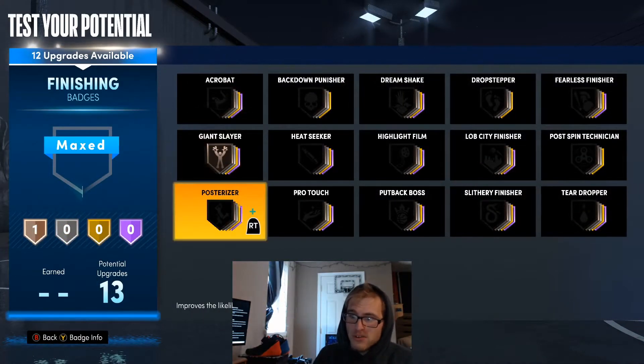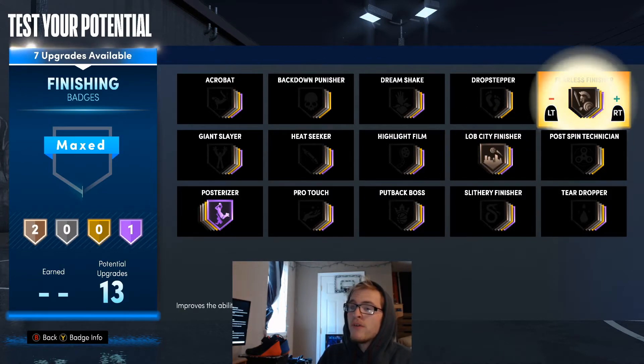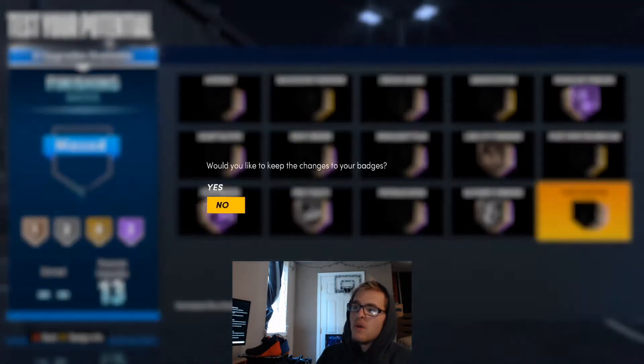For these finishing badges, I'm going to go Posterizer on Hall of Fame. I'm going to put Lopsided Finisher on bronze just so you don't get blocked as much, and Relentless Finisher up to Hall of Fame. Then Slithery on silver and Acrobat on silver.